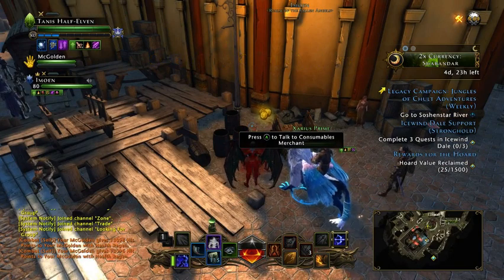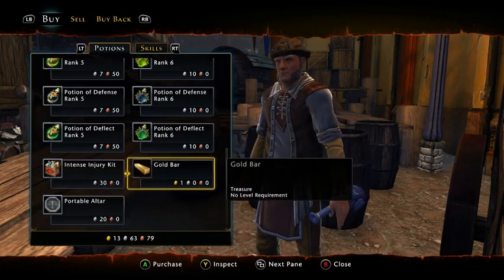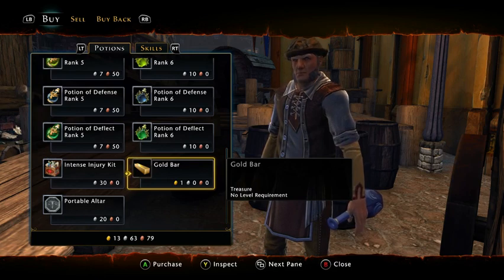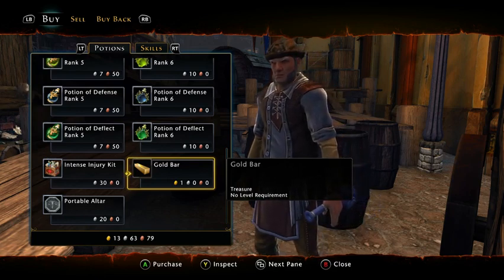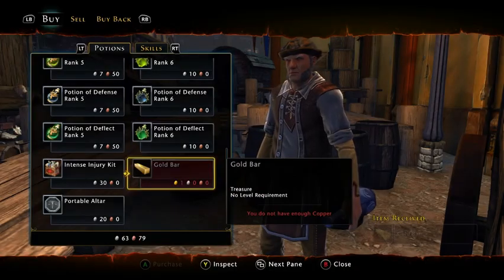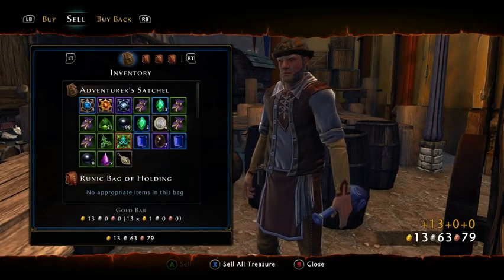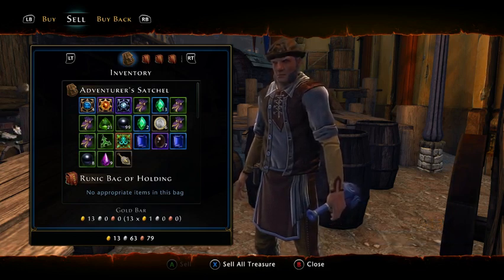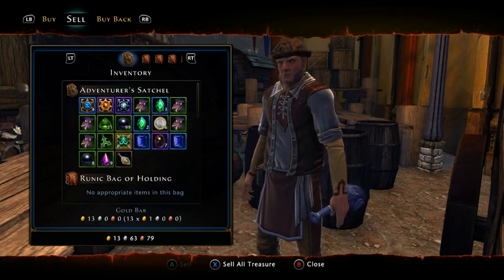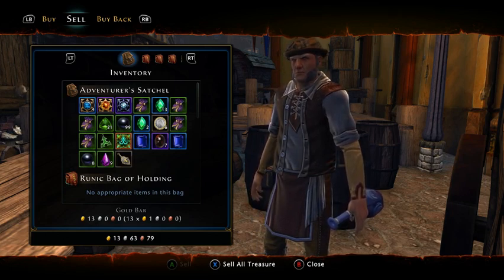I'm over here at the consumables merchant and he sells them too. As a master crafter, when people ask 'oh can you make me this?' I say give me gold - or if you need gold bars. That's how I use the gold bars to make gold. I just entered my workshop just to explain why as a master crafter we want these things.